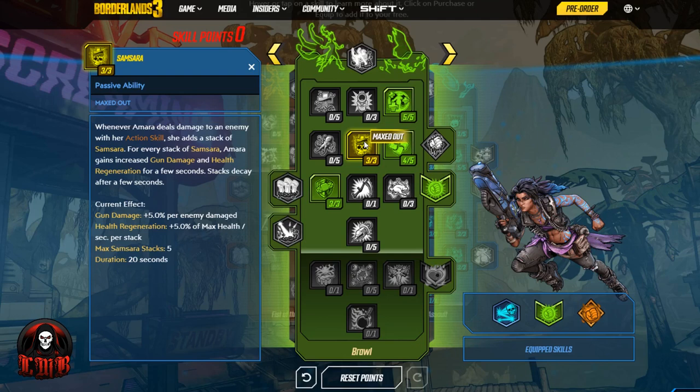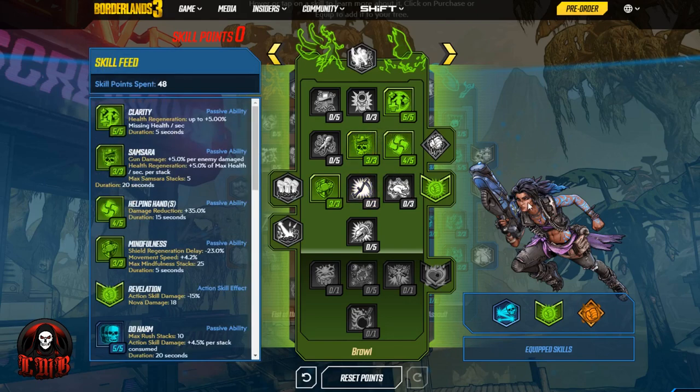The Samsara duration is 20 seconds, so it lasts a while. You can only have five stacks, but if you get all five stacks within those 20 seconds, you're getting 25% damage and 25% max health per second — pretty good if you're dealing damage to multiple enemies with your action skill, which you'll easily be able to do with this skill setup or really any combination of skills in the right situation.